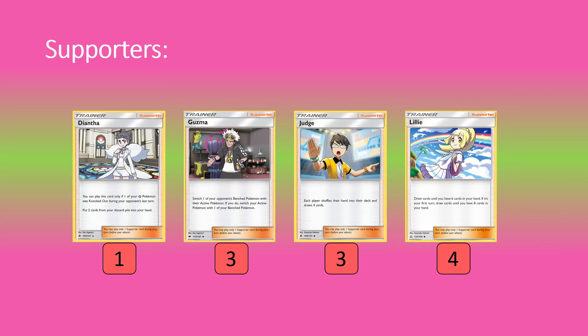Onto supporters: one copy of Diantha. It's a great recovery option — if one Whimsicott goes down, we can recover Double Colorless Energy and Fairy Charms that have been Field Blowed away. We only play one because it's a niche situation — if two Whimsicotts go down, we've already lost the game. So you really only have the chance for one Diantha, recovering Triple Acceleration Energy, DCE, maybe the Choice Band, and a few other one-offs.